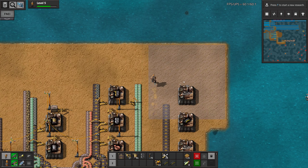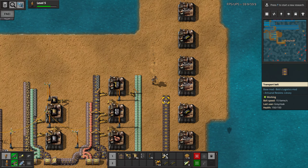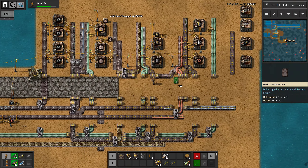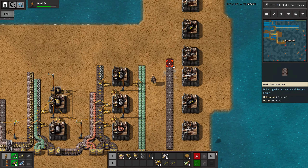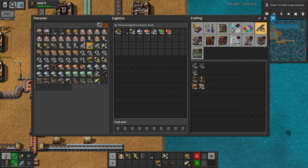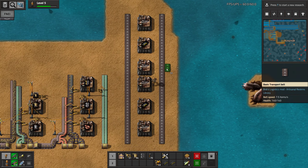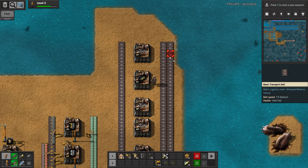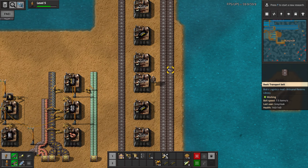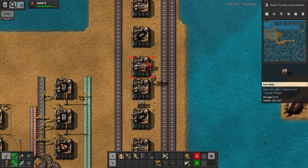And then we just scale upwards a little bit. I think two machines running for now should be fine. And I guess we should be using more gray belt here instead of yellow. So that's iron. That's steel and copper. And I guess this will be our ammo - eventually piercing ammo, for now just normal. Or do we just store it in chests for now? I guess so.